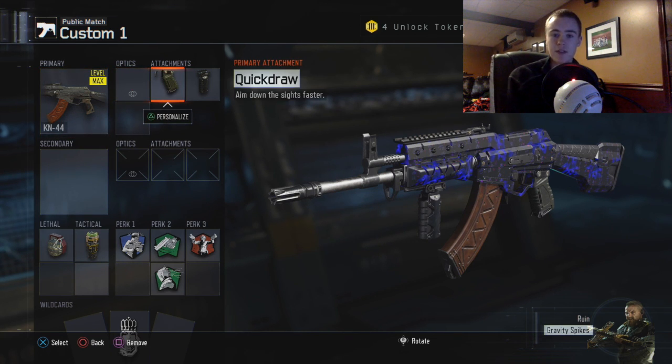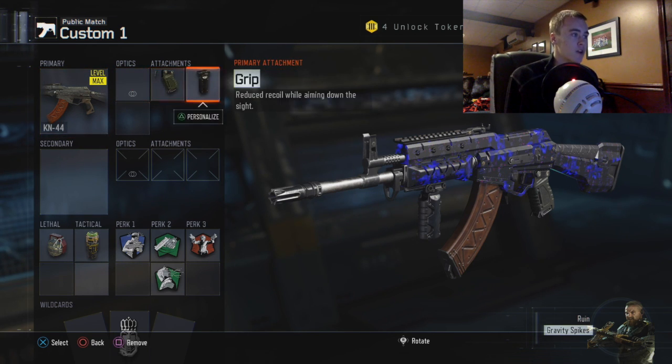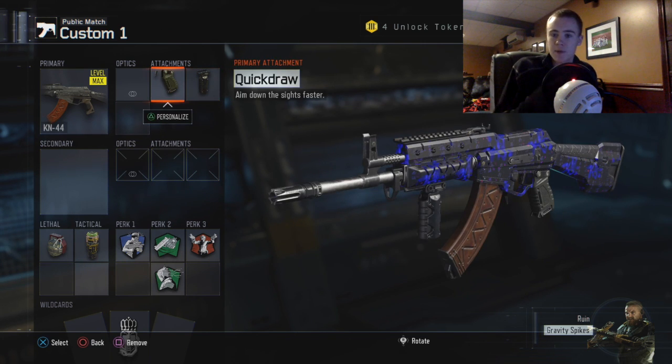The attachments you guys should have on it are Quick Draw and Grip. The reason you're gonna have Quick Draw is because when you're running around in Black Ops 3 you can sprint unlimited, so when you're sprinting you're gonna aim quicker when you see an enemy.